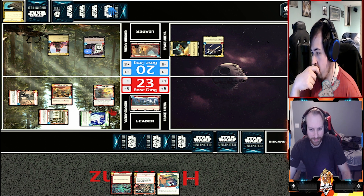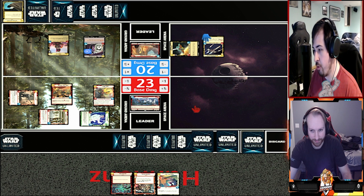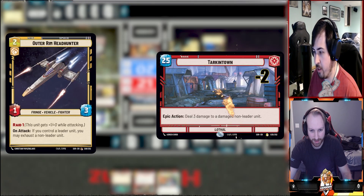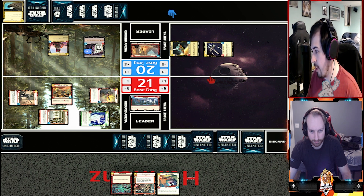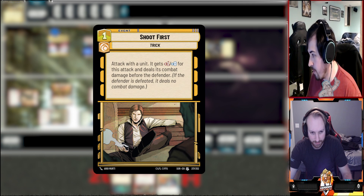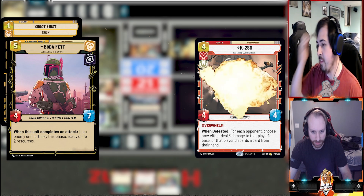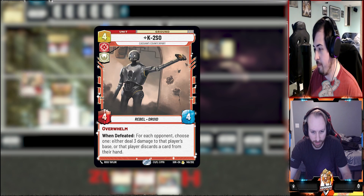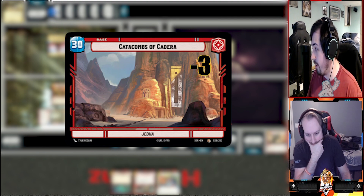I have to decide what I want to do here - this is not good. I'm actually going to seize the initiative. I'm going to first swing at your base for two with the Outer Rim Headhunter. I'll also exhaust Sabine. Then coming back to me, I'm going to spend one to use Shoot First on Boba Fett - he gets the plus one for the stack, he's going to take out K-2SO. You will be taking three damage to your base.